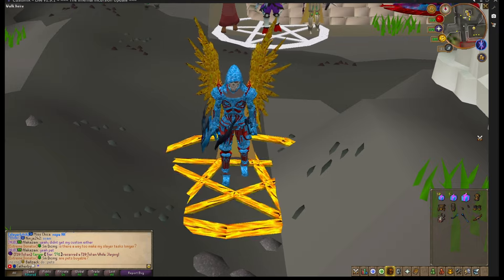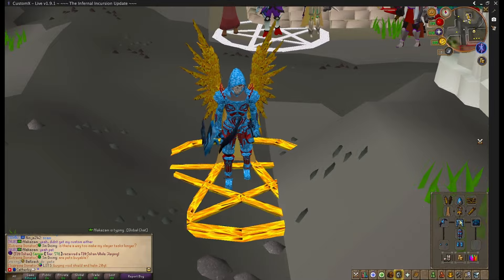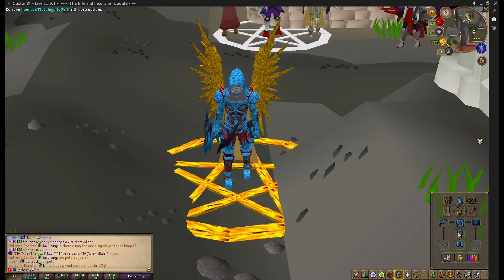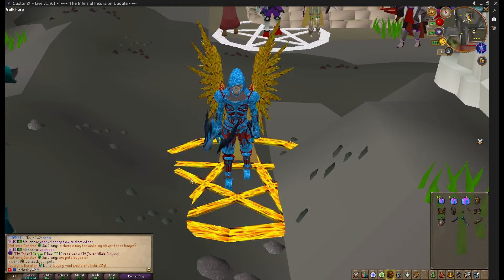The first update they have added is this amazing set, which is the Tier 22 Haunted Set. It looks like a skeleton in blue and it's quite shiny — it looks amazing. It has a range weapon, a sword, and a bow as well, so it's a hybrid set.